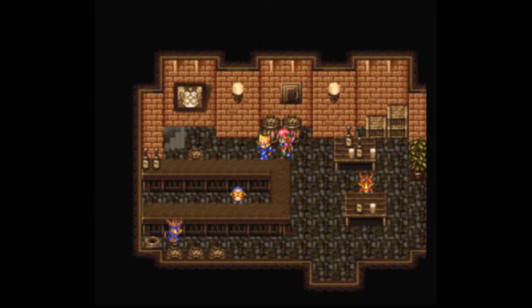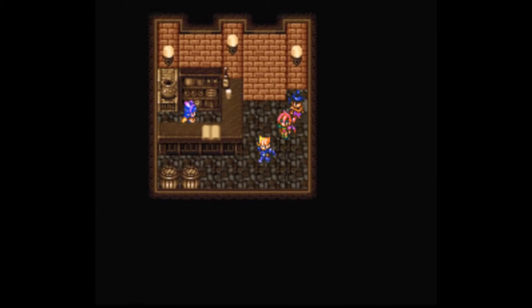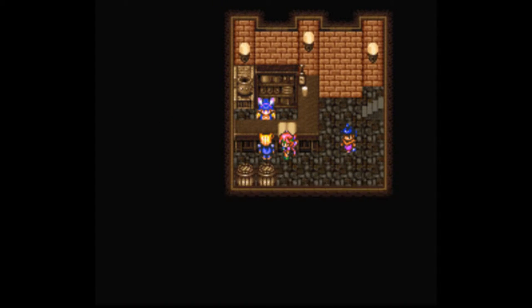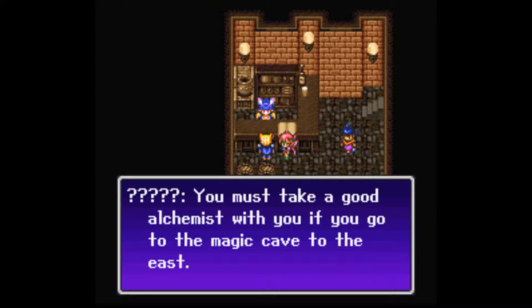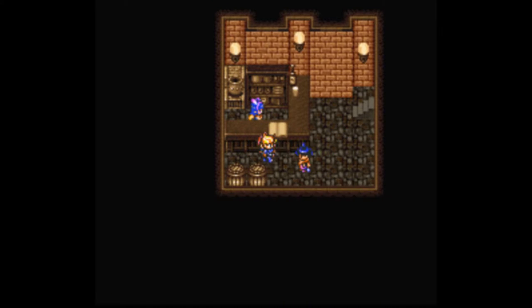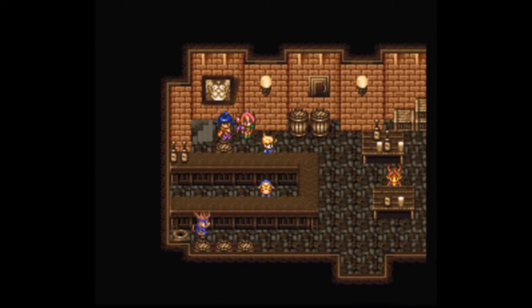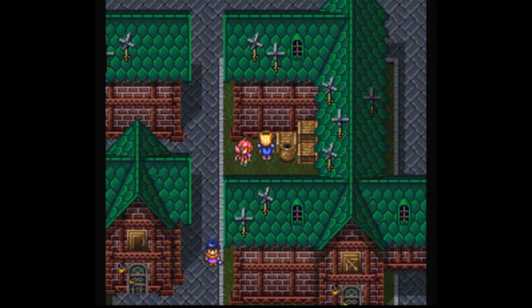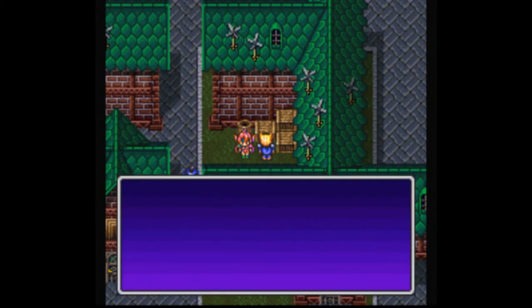People say the fairy that protects fire magic lives nearby — we're going to have to go check that out. There's a Harrison here, which I believe cures silence. We can talk to her to grab some information for 10 gold. She says to take a good alchemist if you go to the magic cave to the east, and the Forest of Flames to the west can be reached by a hidden path in the mountains. So we've got two leads: we need an alchemist, and people are talking about a fire fairy.